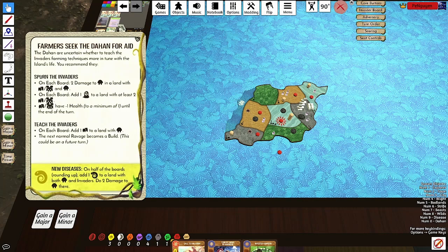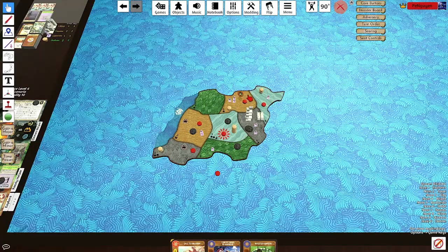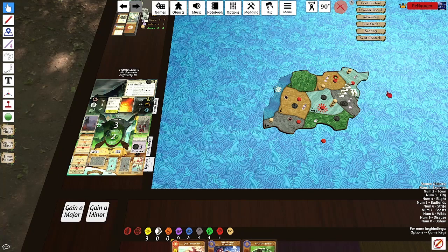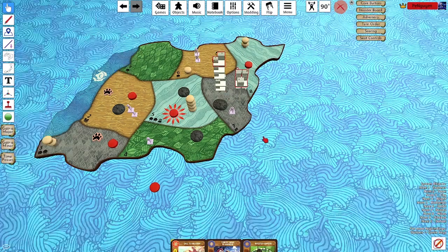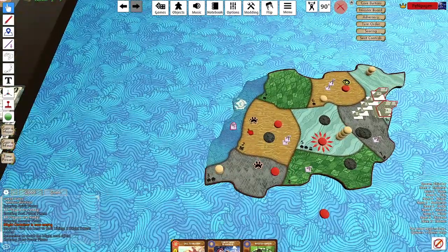Minus one health — we added the blight, did two damage to Dahan which there was none. Add a disease to a land with both Dahan and invaders. I kind of want to do it here — let's kill that Dahan off. We have one fear card. Choose a different land with Dahan — one damage there. One damage is pretty nice there. Wetlands are gonna ravage, this guy's gonna die. Mountains are gonna build — this builds a city with two health only though, this turns into a town. Explore Sands with escalation though.